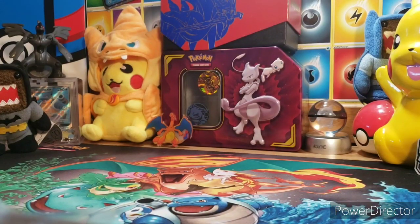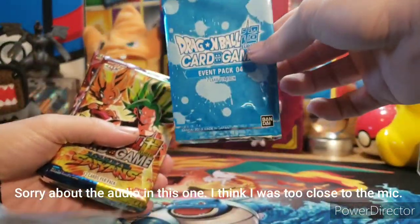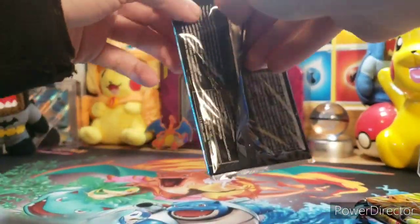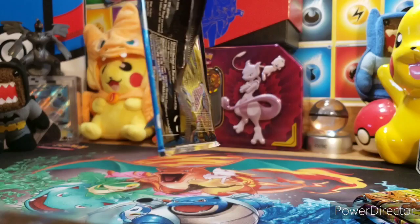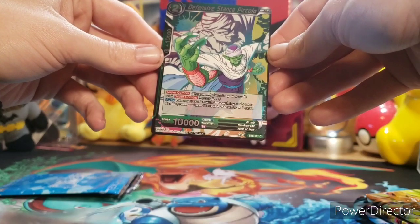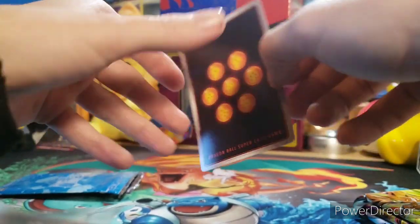Let me get this open. Alright, so it looks like we've got an event pack with one single card in it and we've got four other packs. Let's open this event pack first and see what's in here. Oh man, these packs are much different. Is it a shiny card? It is! It's a shiny Piccolo — Defensive Stance Piccolo. It's pretty dope. I used to collect these back in the day, so I figured it would be fun to see what they're all about now.